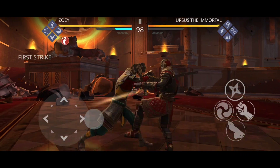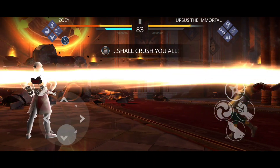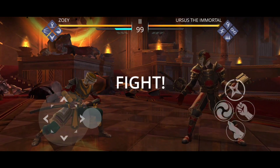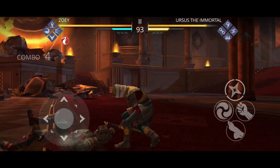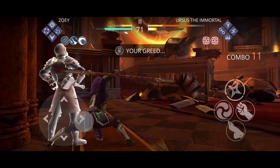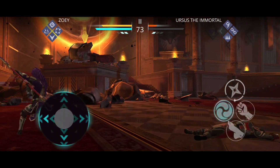This is the final boss of the event rocking the immortal skin on the Warmonger set. He has the full set and a really interesting ability - basically star wars lasers, yes we are bringing star wars into Shadow Fight 3. He has a yellow bar instead of his normal shadow energy bar, and it recharges pretty fast. Once it is totally filled he can use one of his abilities.